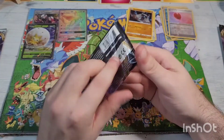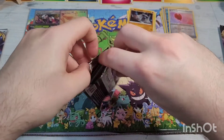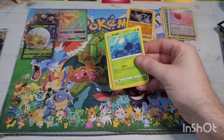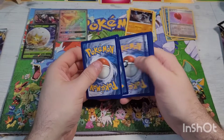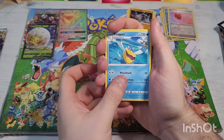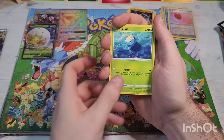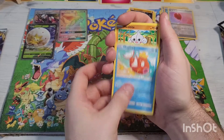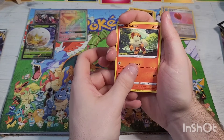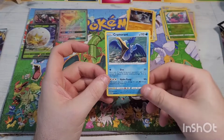Next we have Rebel Clash. By now I've probably saved up enough Rebel Clash packs but better to have and not need. Code card — one two three four kick that energy out the door. Going into Pelipper, Palossand, Milo, Surskit, Magikarp, Metapod, a Milcery, Crawdaunt, reverse holographic Scyther, going into a non-holographic rare Cramorant once again.